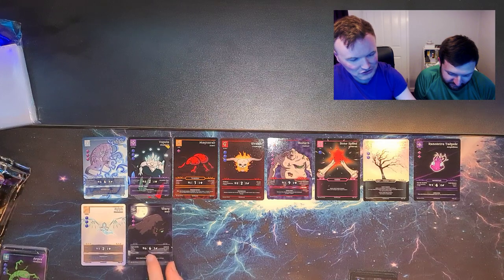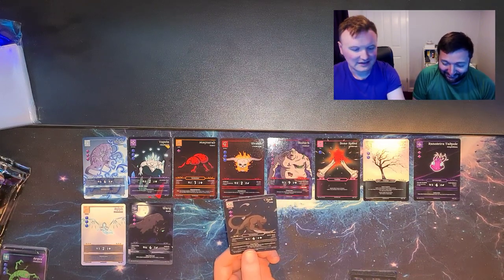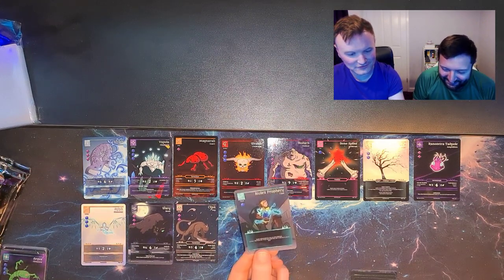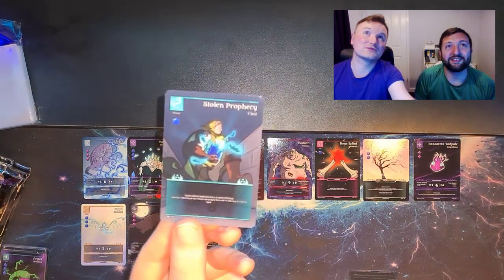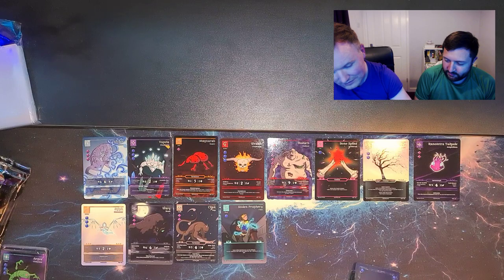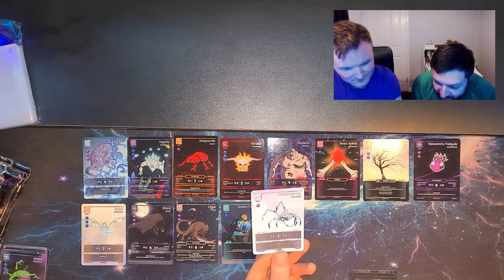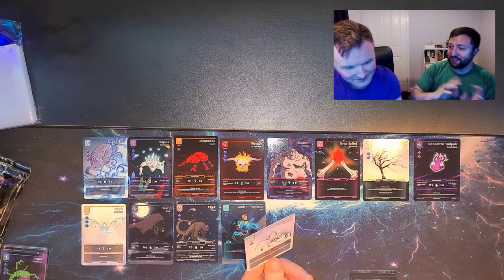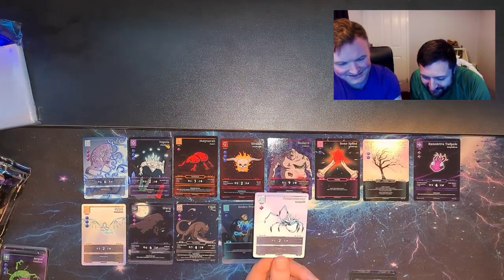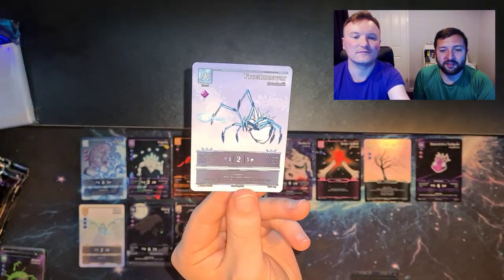It's given me a new appreciation for some cards I had put aside. Seeing them again now in a different light. Click just keeps showing up — he's uncommon as well. Stolen Prophecy — I really like that one. That's a rare as well. We've still got a rare left in this pack — the Frost Weaver! That always desaturated in Tabletop Simulator, but it actually comes out quite well on the physical card.